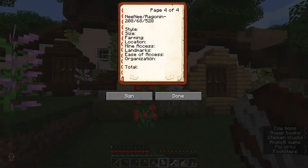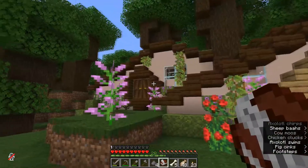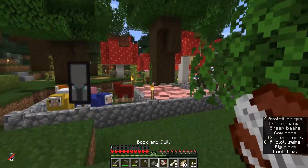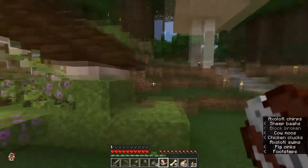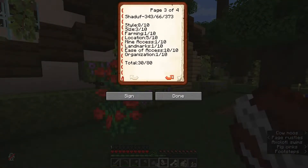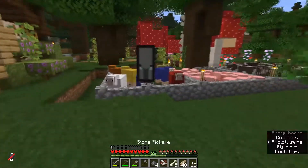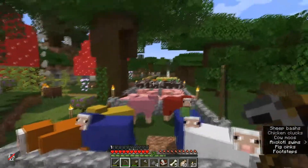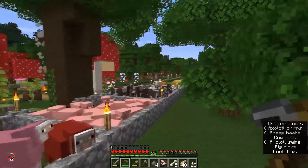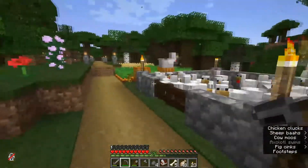I'm going to give them another 8 out of 10 for style. Size — another 2 out of 10, which I wouldn't expect anybody to have more than a 2 out of 10 so far. Farming is a definite 8 out of 10 — multiple sheep colors, carrots, wheat for the animals, pumpkins, sugarcane, all good sized plots, wide variety of animals. Love it.